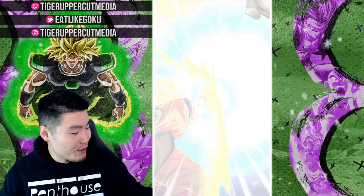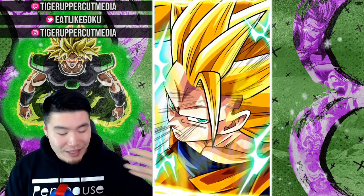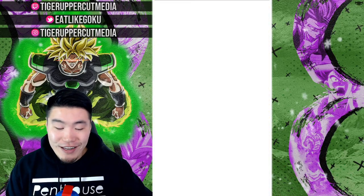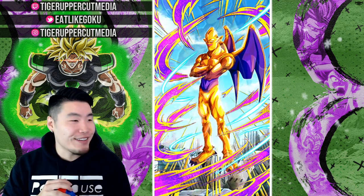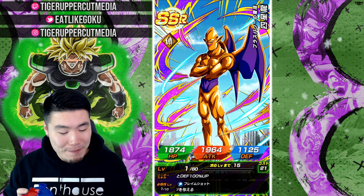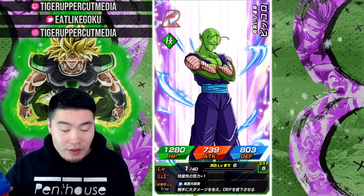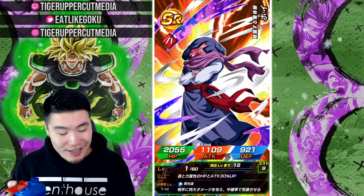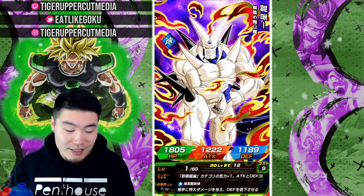We got Krillin, okay. Maybe JP is gonna welcome me back with an immediate Super Saiyan 4 Gogeta right here right now — oh, okay, Nova Shenron! Alright, we got one of the new units, I'm not too mad about that. I would prefer Gogeta obviously, but yo, we got Nova Shenron first. He's excellent, so no complaints from me.